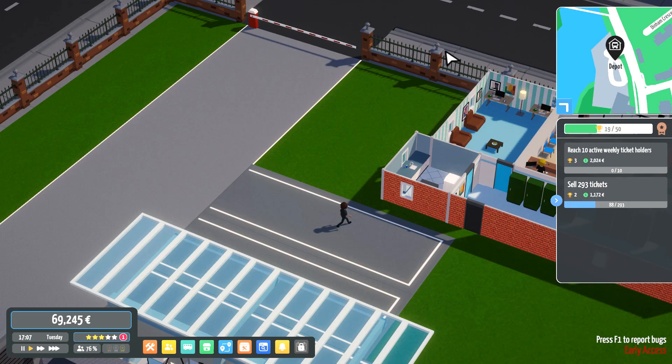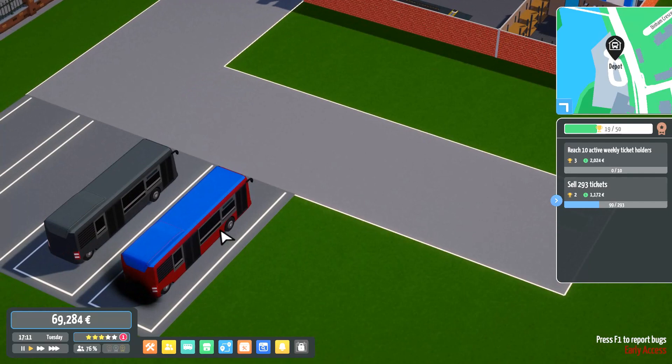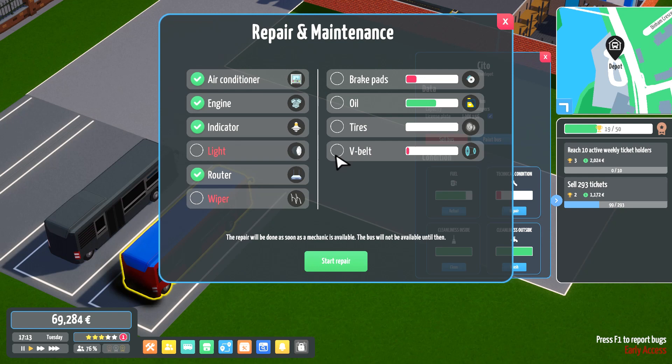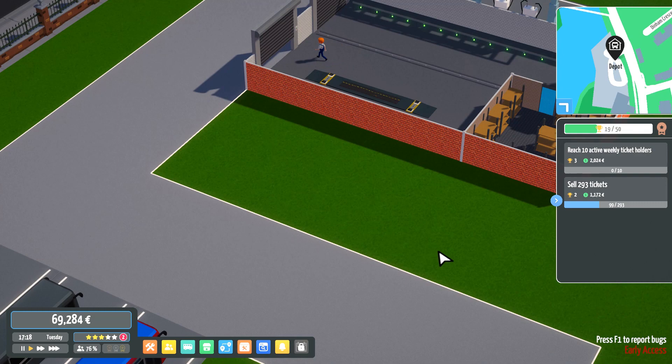Welcome back to StevenCo, the company that we started in our last video. Here's what we've got so far: a small office building, a small maintenance district, and a few buses. Quite a few are out at the moment, and I think these parts haven't arrived yet — at nine in the morning we can get all of those bits sorted.